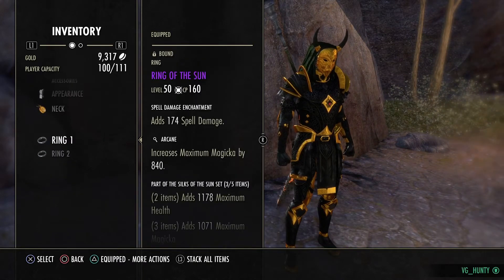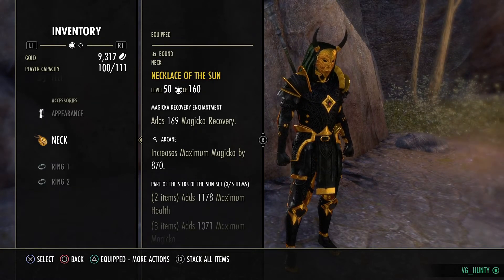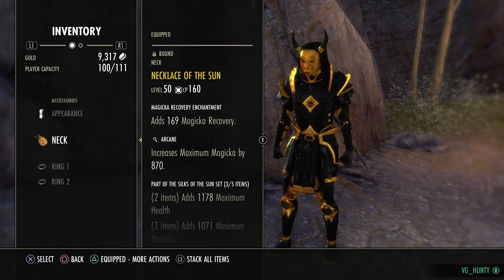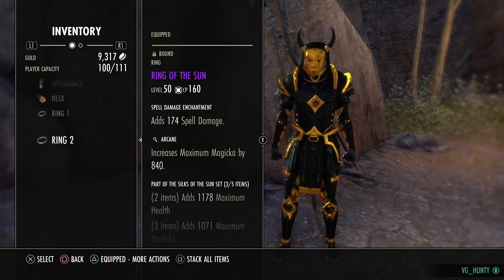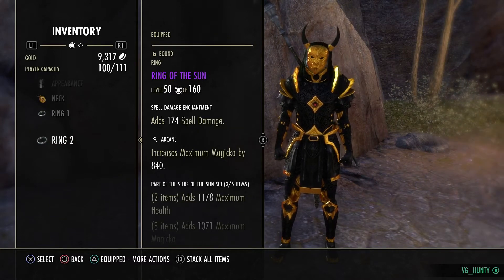And then obviously we're running the Sun on the jewellery. I'm running one recovery — ideally I'd probably go reduce cost here because we don't need recovery on a MagDK as long as you're using the Heavy Resto every now and again. I'm an Argonian using Tripot, so I'm getting resources back from that, and we get resources back from Ultimates as well. So either go all damage, or one reduce cost and two spell damage like I have.